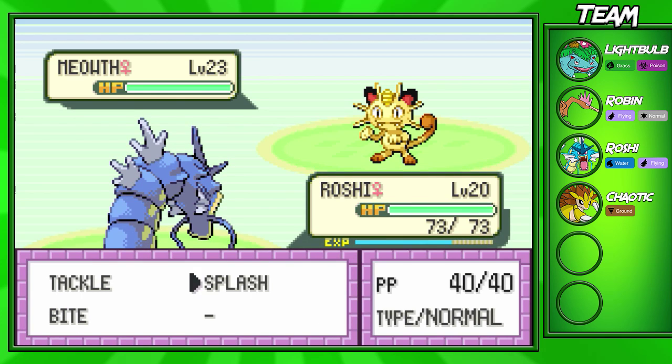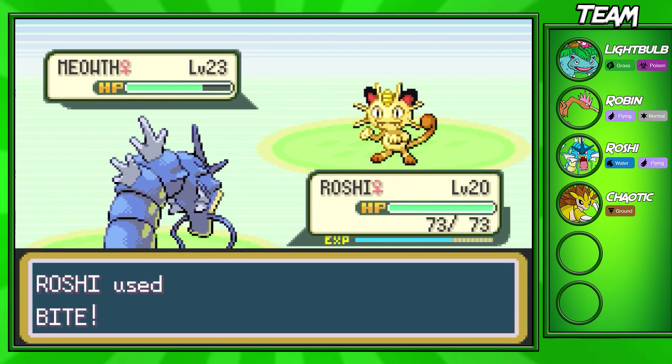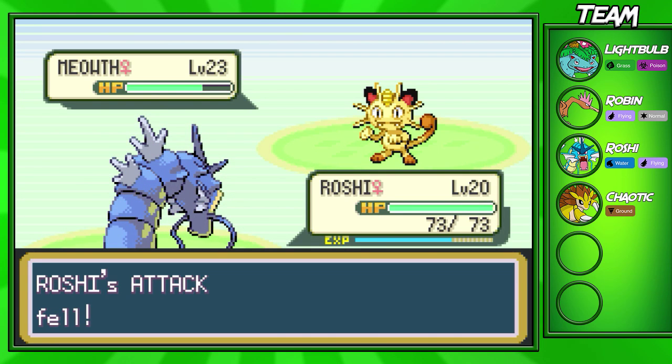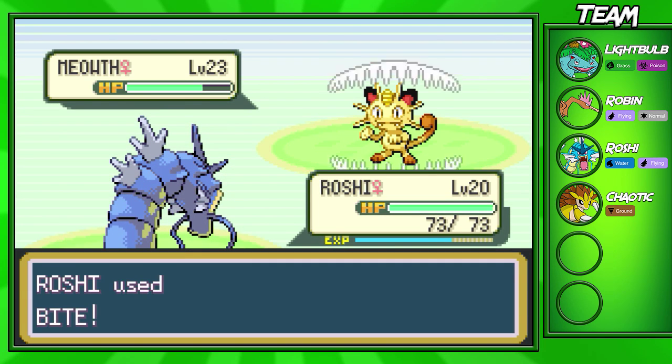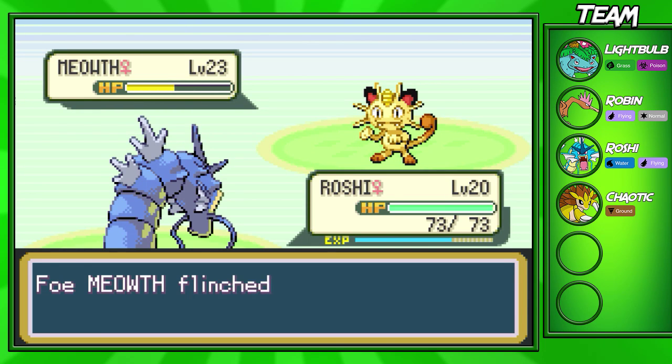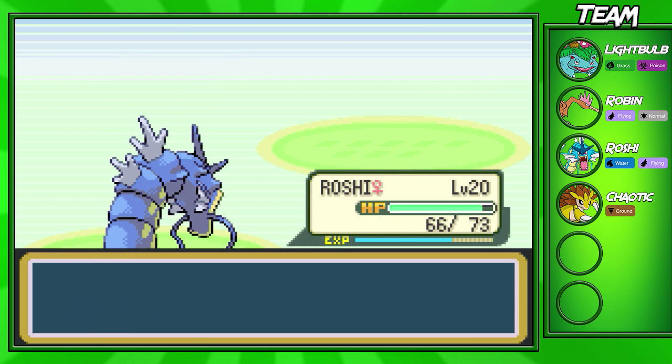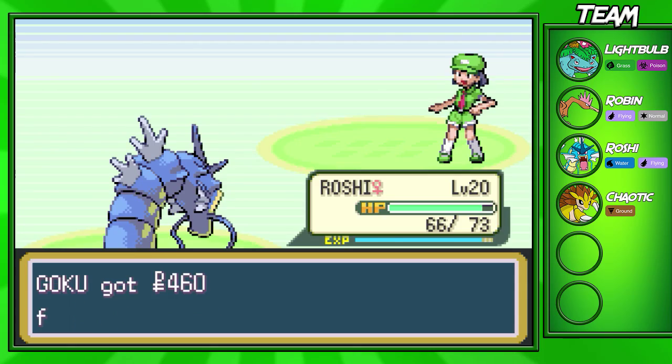I'm going to stay in with Roshi — I think Roshi will be able to take out this Meowth. Growl lowers our attack, but that shouldn't be too bad. Bite is doing a decent amount of damage and we got a Flinch — nice. Let's go Roshi, bring in the Pain Train, take out this Meowth — easy KO for our Roshi. Gyarados is such a good Pokemon and we're almost going to go up a level.